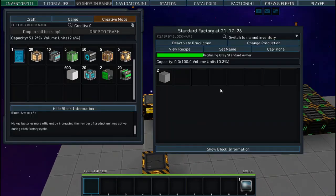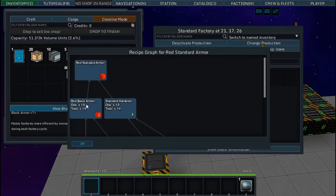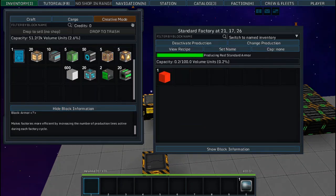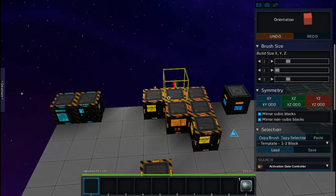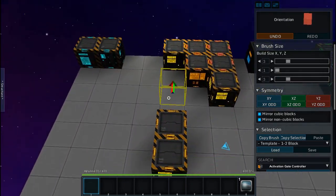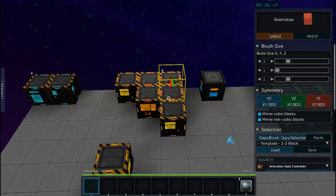For a red standard armor, change the standard factory to produce red standard armor, which will need red basic armor. All tiers build off the previous one — you color the armor at the basic stage to get the color you want, then upgrade it through the different tiers.